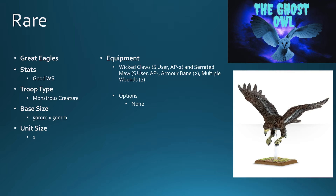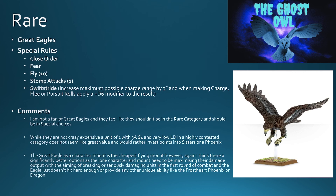Next up, Great Eagles. Good weapon skill — that's kind of it. Monstrous creature, 50 by 50 base, unit size of one. It's got wicked claws and the serrated maw. No other options. Close order, fear, fly 10, stomp attacks of one, and swift stride. I'm not a fan of Great Eagles. They feel like they shouldn't be in the rare category given what they can do. It feels like they should be in special choices. A unit of one with three attacks at strength four and very low leadership in a highly contested category doesn't seem like great value.